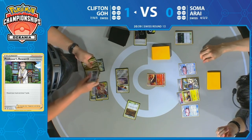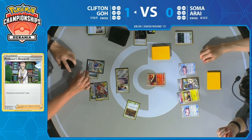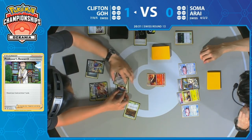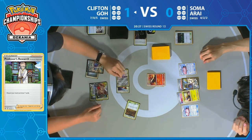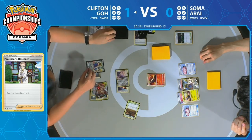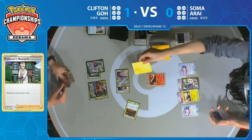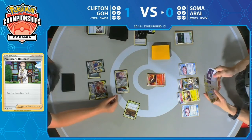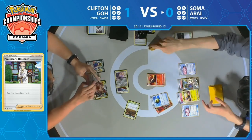Potentially not able to get a knockout on this turn. Metal Saucer brings metal energy from the discard pile back onto Zacian V. I don't think I see any metal energies — I believe that's the end of the turn. Yeah, Intrepid Sword, and now Soma doesn't believe he was going to get away with not getting his Magcargo knocked out. Can he get his Magcargo into the bench though? That's going to be another point of contention.